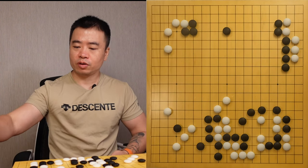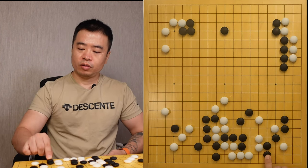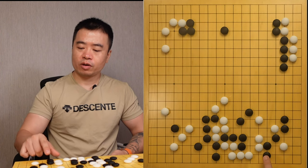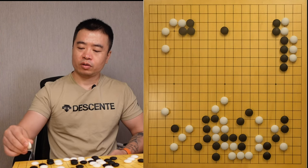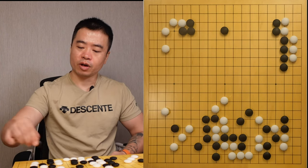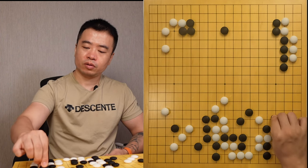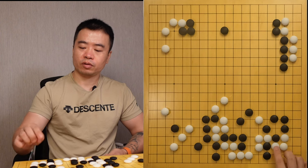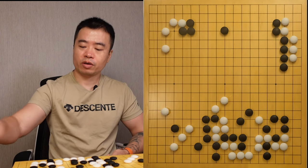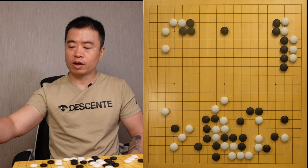So basically, as we can see, the last option for the black is to block. So I can cut off directly and attack. The black gets no chance to fight with the white. So look back — even though the black attacks the group, I don't need to worry.